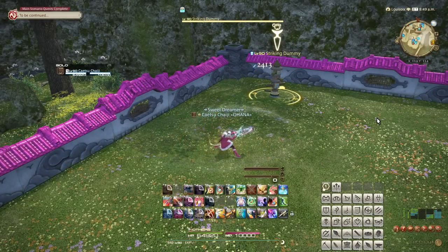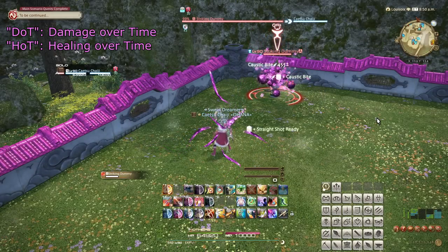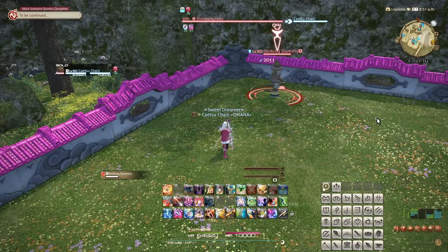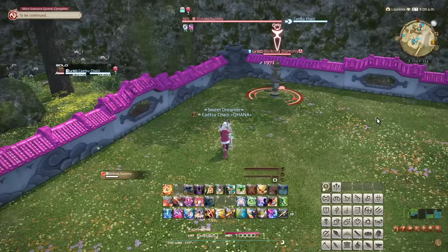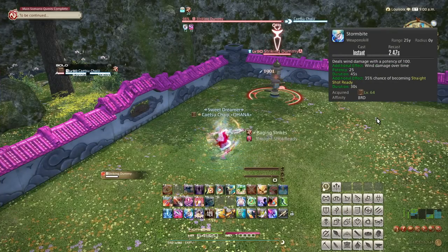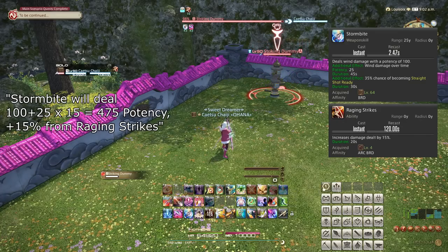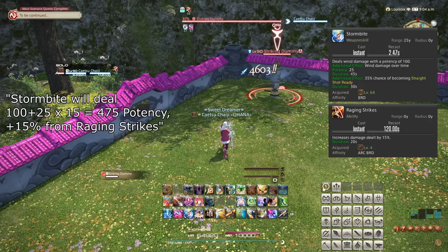Number 1: Snapshotting. When a damage over time or healing over time — DoT or HoT for short — is applied to a target, the buff or debuff actually takes a snapshot of the giver and receiver's status at the moment of casting. This means that when you apply a DoT to an enemy, the game considers your damage buffs and debuffs, and the enemy's defensive buffs and debuffs, and calculates the damage per tick then and only then, and deals damage based on this for the entire duration of the DoT.